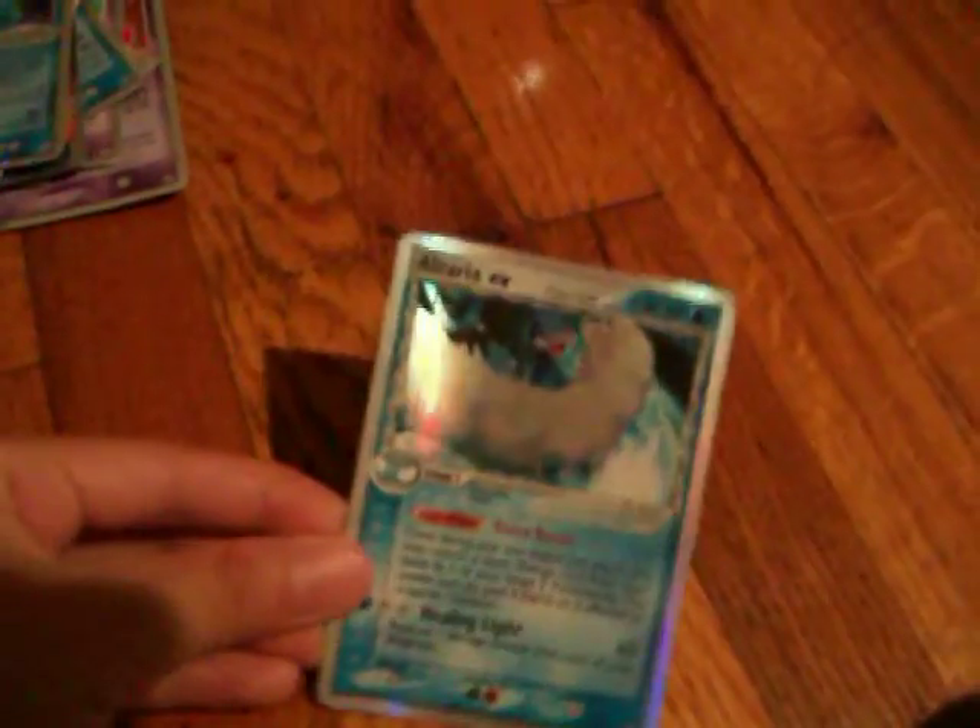Walren EX, 150 HP, does 80 damage. And this one — I don't know how to pronounce it — but it's 100 HP, Delta Species, and 60 damage.